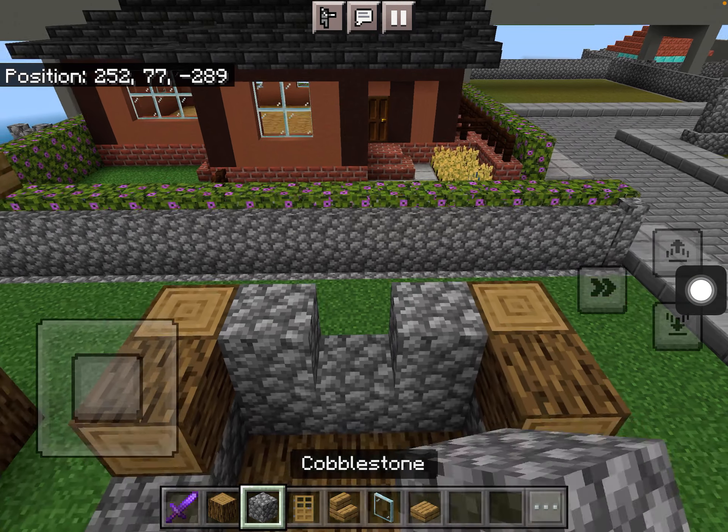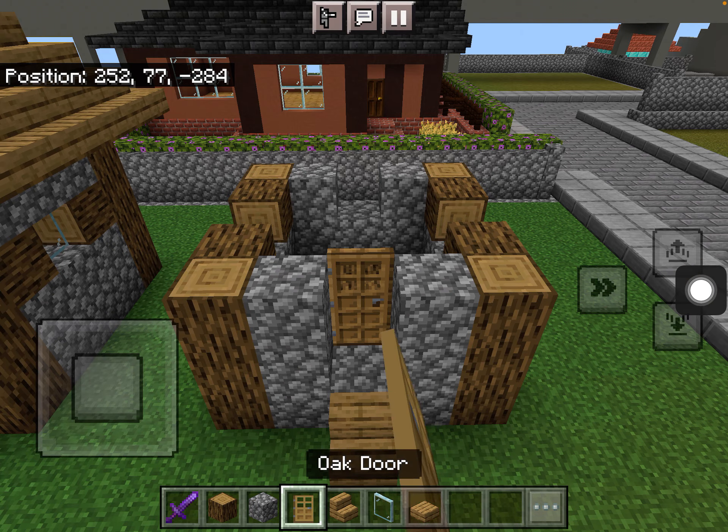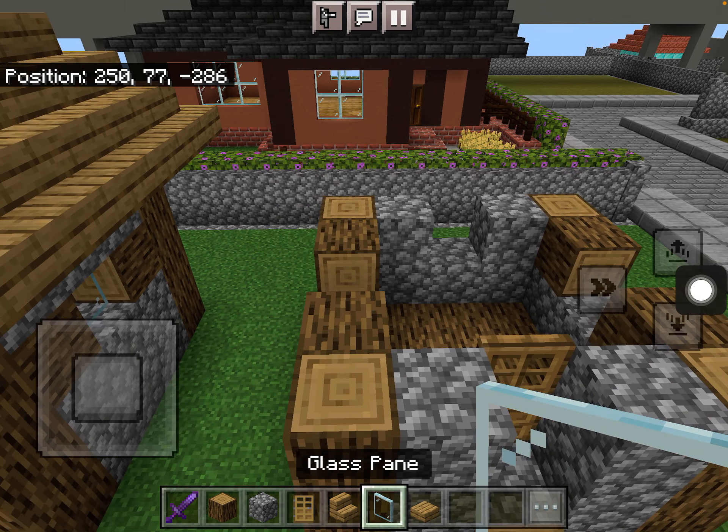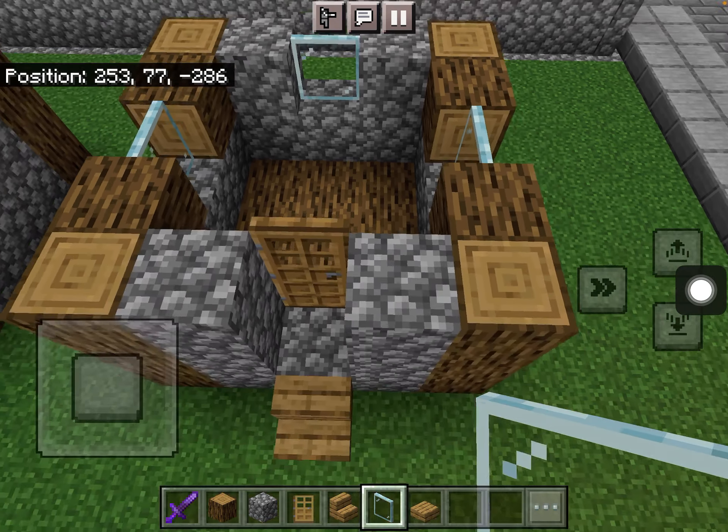Put cobblestone on the back like that, finish off the front, and put a door. Then get your glass pane and put it in the windows.